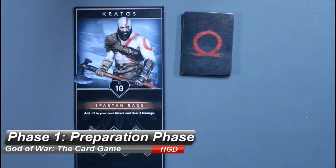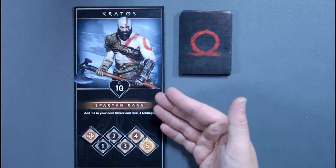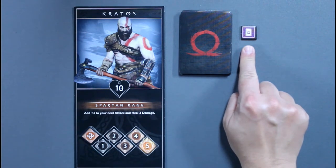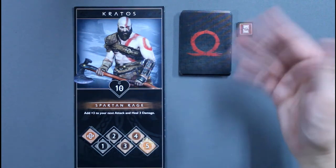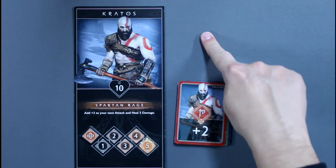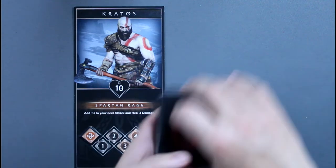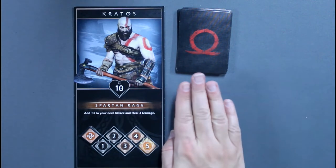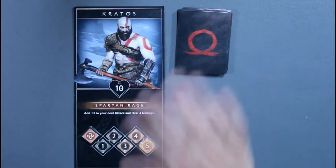Phase 1 is the Preparation Phase. Each player draws from their deck equal to their hand limit, which starts at 7 at the beginning of the game, but effects can raise or lower that limit. A draw modifier token represents this adjustment — up to 2 additional or reduced cards depending on enemy effects. If your draw pile is empty, reshuffle your discard pile to form a new deck and continue drawing. These cards carry over for the remainder of the round until the next Preparation step, when you redraw up to your hand limit.